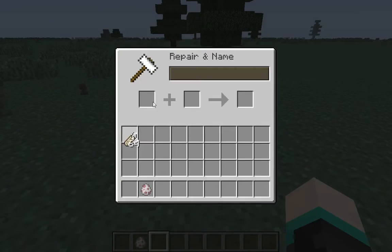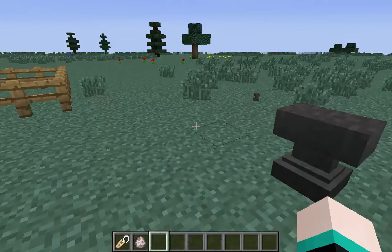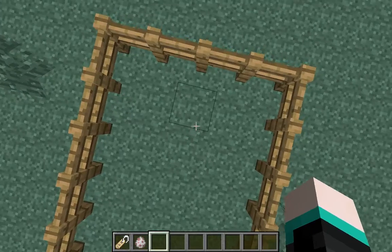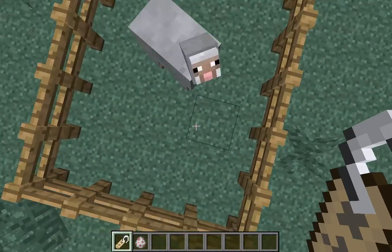So all you gotta do is put a name tag in here, rename it, and all you gotta do is type in 'jeb' — no caps, because I've tried it with caps and it didn't work — and then put an underscore, and it should look just like that. So there we go. Now we've pretty much got this all done. You just get a sheep, and — bam — it changes colors.